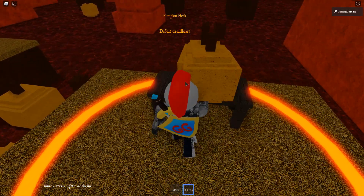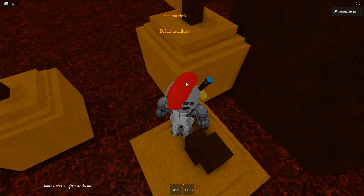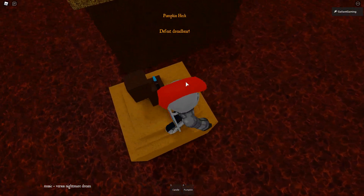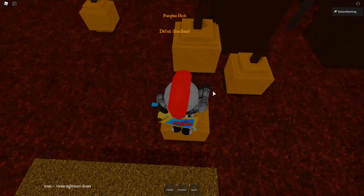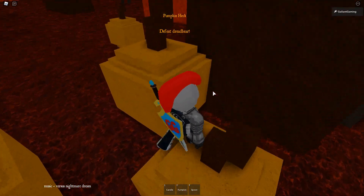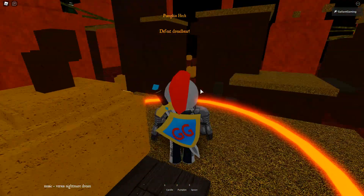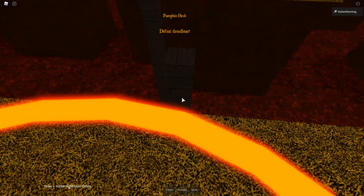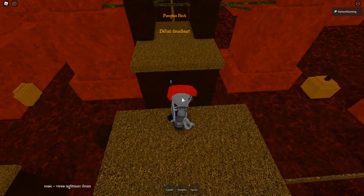We finally got all three items! Now I just have to grab the spoon — it should be very easy. There we go, did that! The portal — the doorway opened! The pumpkin better not move if I die. Whoa, careful — there we go, I did it! Now we need five keys — oh no.